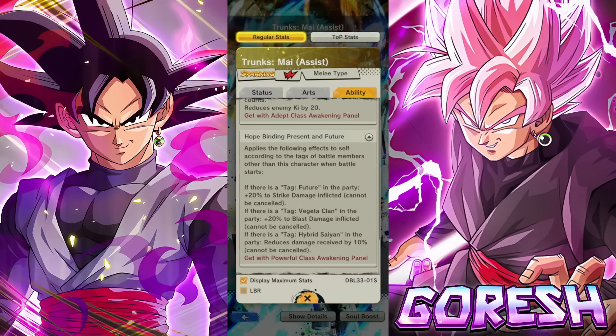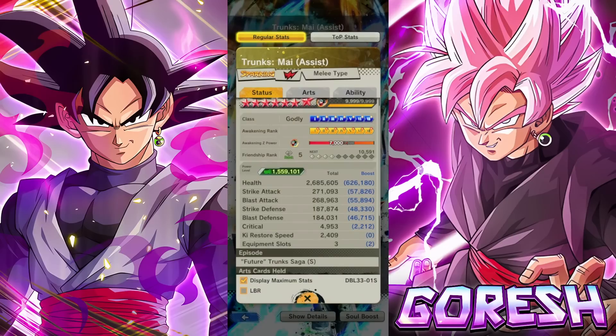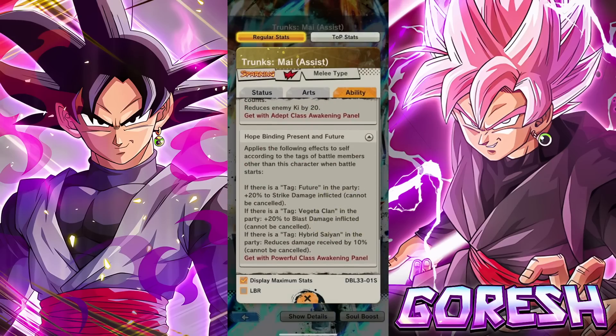Hope Binding Present and Future applies effects to self according to the tags of battle members other than this character when battle starts. If there's a Future tag in the party: 20% strike damage inflicted cannot be canceled — okay, that's a permanent buff. If there's a Vegeta Clan member: 20% blast damage. They had to give Vegeta Clan the most worthless buff — Future is literally a completely strike-based team. If there's a Hybrid Saiyan: reduces damage received by 10% cannot be canceled.